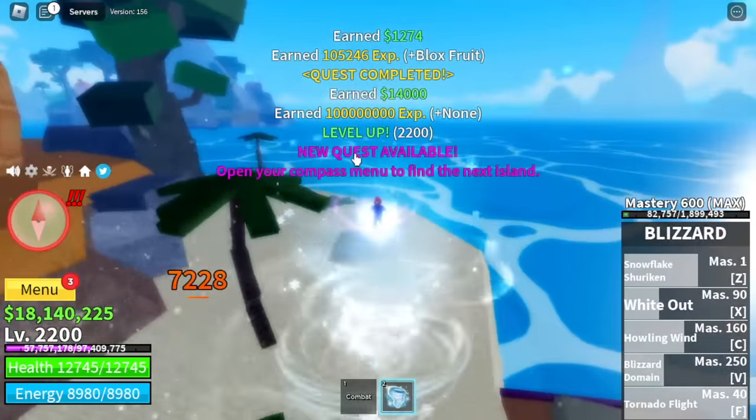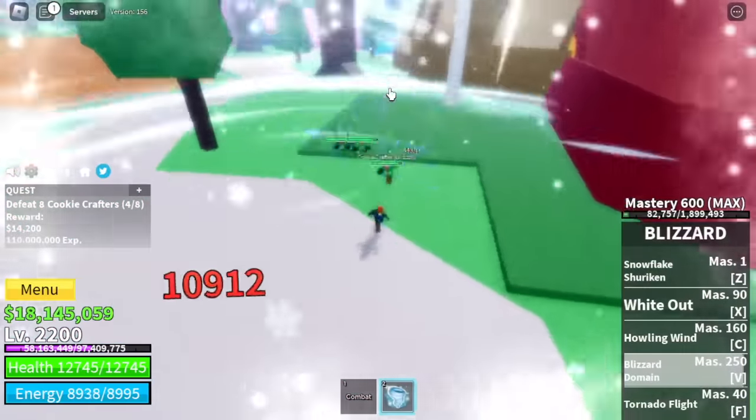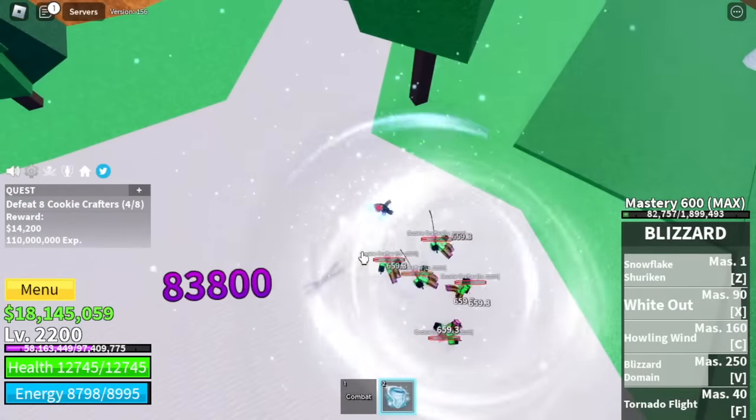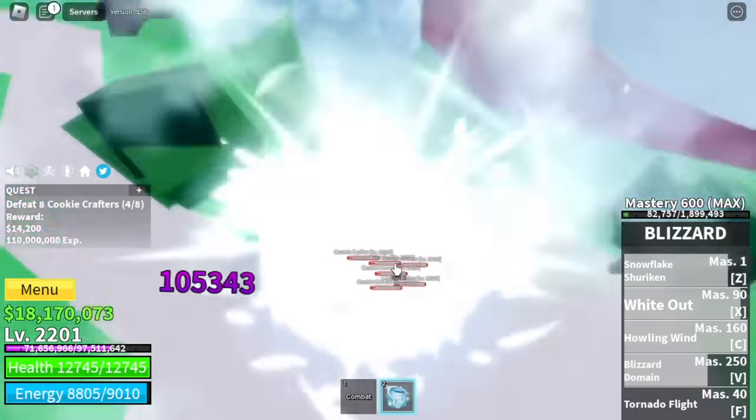At level 2200, next stop: the Cookie Crafters. Use V skill, then Z, X, C. If you want to make it really fast — Z, X, and C. You can burst them really fast.